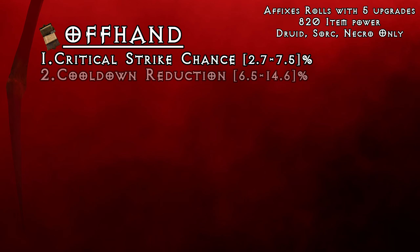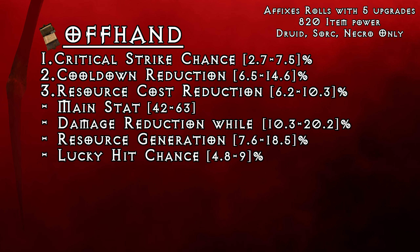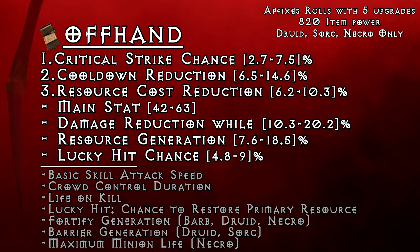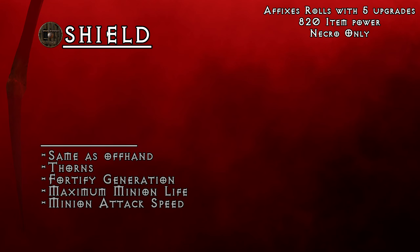Offhand can be used by Druid, Necromancer and Sorcerer only. What you want on this item is critical strike chance, cooldown reduction and then resource cost reduction. When it comes to the last slot, you can get either main attribute, conditional damage reduction, resource generation, lucky hit chance, or as I mentioned before, I also like lucky hit chance to restore primary resource.